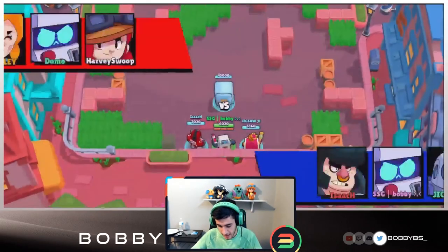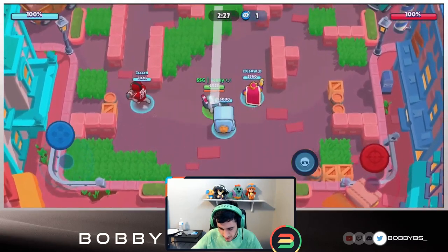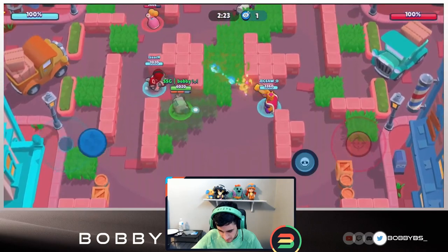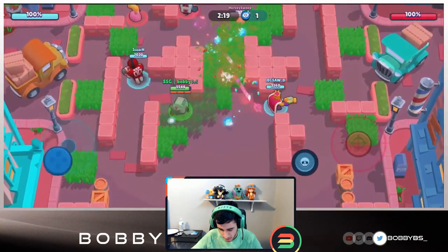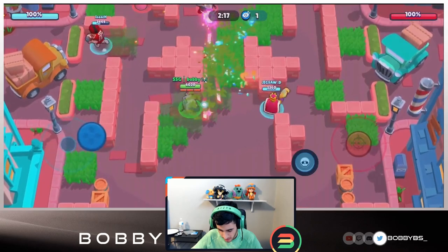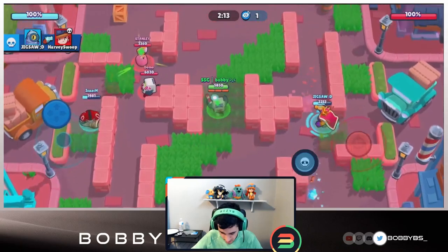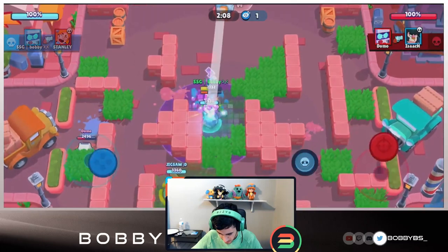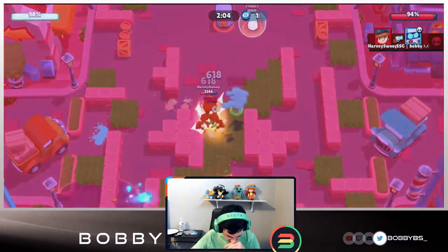Here we go into the next game - we're playing with Jigsaw and Isaac so it's going to be a little bit tougher. We deploy the same strategy, just go in the middle and melt as many people as we see. The other team is also using 8-bit, so it's obviously more predominant at the top level. We're going to play this one with more experience - jukes and stuff. We sneak up this side, take out that Piper super easily, almost get that Tick.